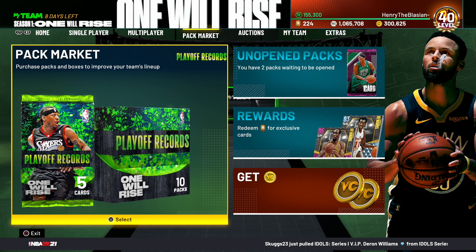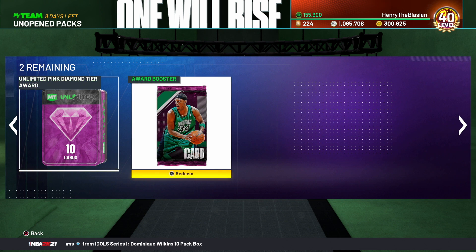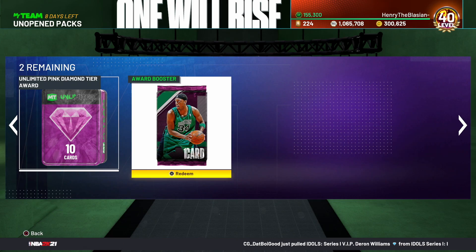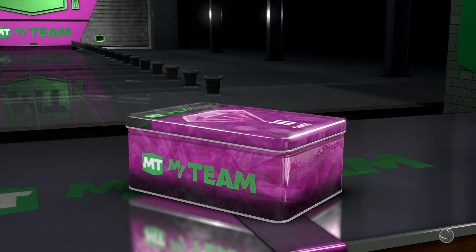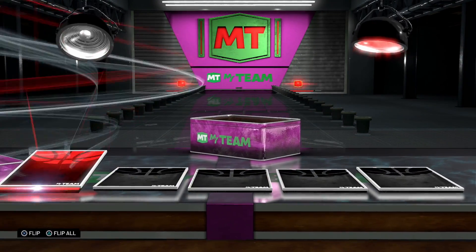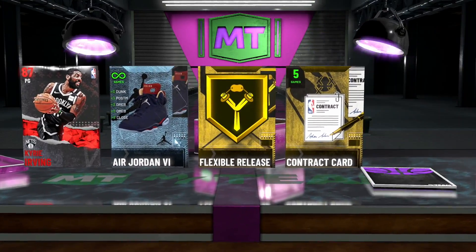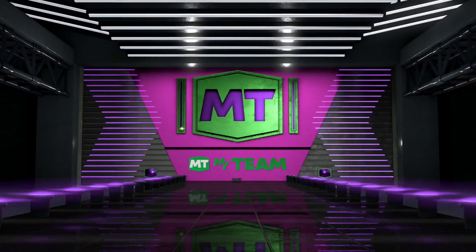The title of this video is gonna have something to do with Allen Iverson because he's been a card I've been wanting to use — I just couldn't trust him when trying to go 12 and 0. We can see Pink Diamond tier award, Pink Diamond Paul Pierce. We'll open both of these up and then go crazy with that new Diamond Allen Iverson card. For those who don't know, my name is Henry the Blazing. Welcome to a new video — I'm seeing a Hall of Fame badge, a diamond, and an amethyst player we can also get.